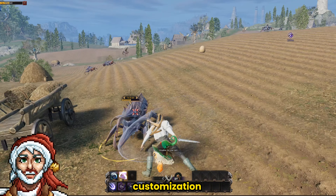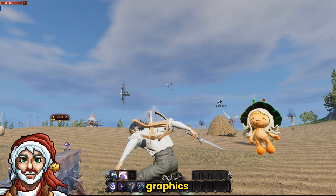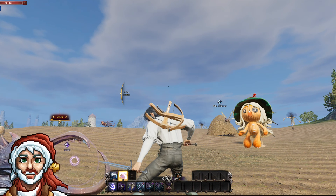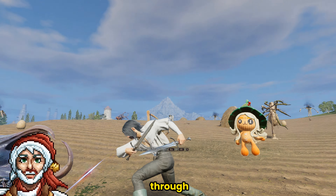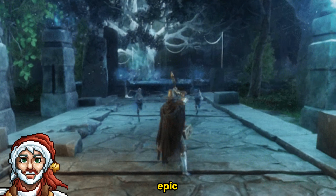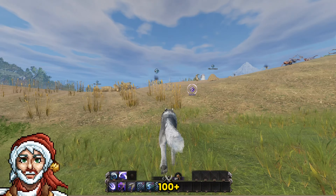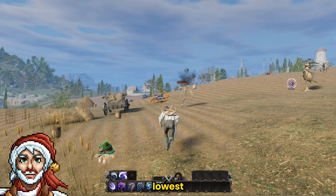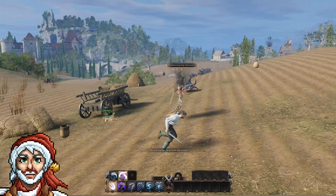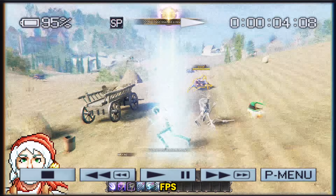The level of customization this game offers in terms of graphics is huge. Let me give you a quick run through. As you can see, there are four pre-made options: Low, Medium, High, and Epic. Unlike New World — f*** Jeff Bezos — depending on your choice, I can either get 100 plus FPS on the lowest, 40 on medium, or turn this from a video game to a picture game with 0 FPS on Epic.